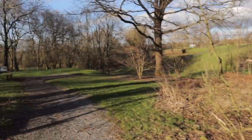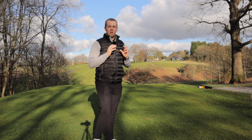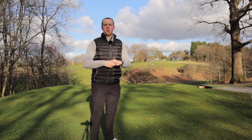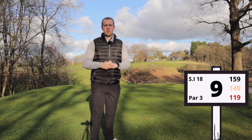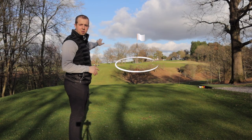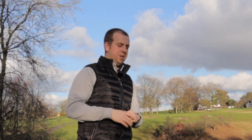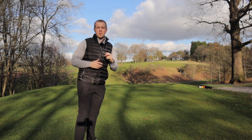Here we have the ninth hole — one of the prettiest holes on the course. The white and red tees are here; the yellow tees are played at a 90-degree different angle accessed through the back of the eighth green. Yardages are 159 from the whites, 149 from the yellows, and 119 from the reds. This little par three isn't as easy as it looks — it's a nice wide green but it slants a lot from back to front, so anything you pitch on it typically spins back down to the front. The green is protected by three bunkers: one left, one middle, one right. Get it on the green and two-putt — that's a really good result.